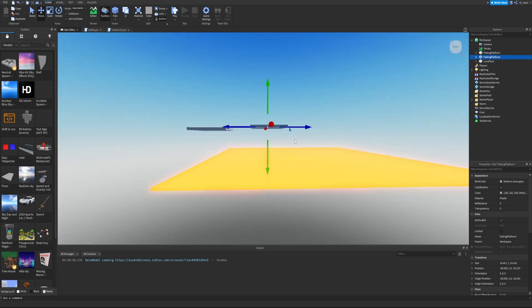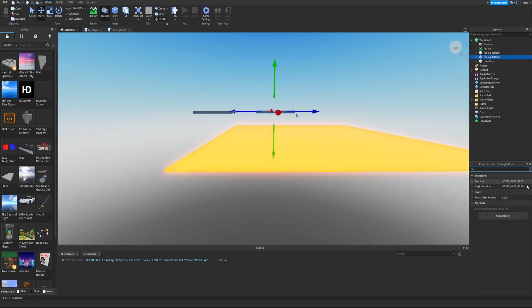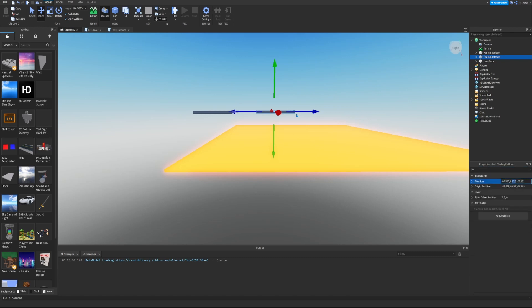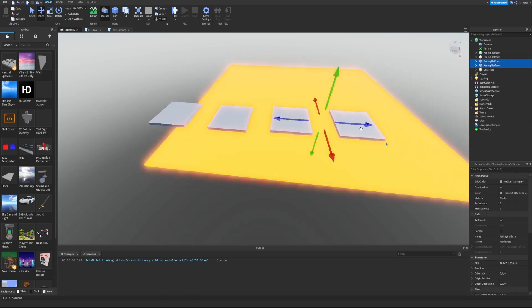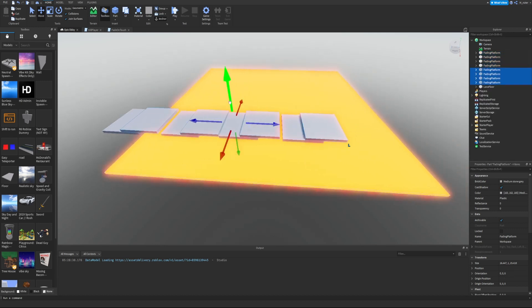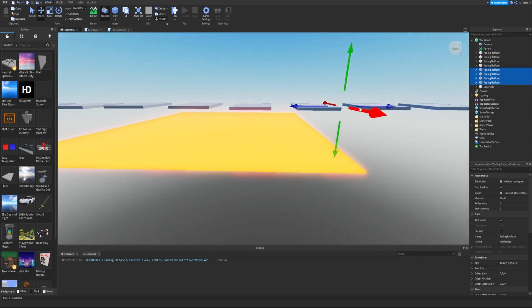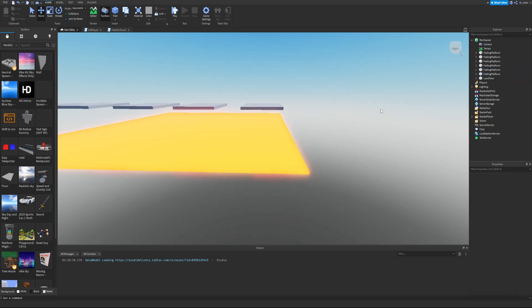To duplicate it, hit Ctrl+D — there we go, we got another copy. I'll move it over a little bit. I want these to be on the same Y level; we could copy the Y position, which is 0.5, but honestly I don't care that much. I'll select both fading platforms, duplicate them both, move them over, then select all four, duplicate them once more, and move them into position. That's pretty decent.